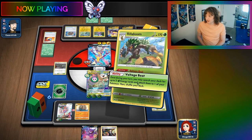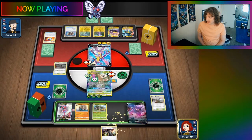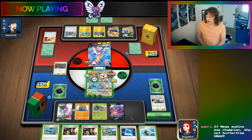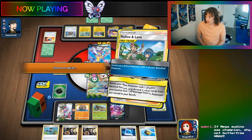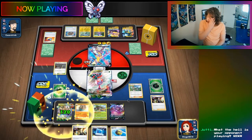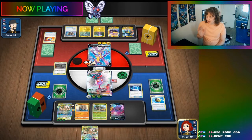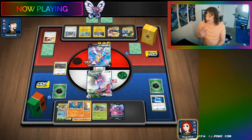How are we going to do this? We are going to Voltage Beat — one Energy onto Butterfree. Then let's Crobat. Mallow and Lana is not bad — let's Mallow and Lana. Send this up, we can get rid of these. That heals, that goes up. Then we discard this. We have to throw our hand out to do this, but it's worth it. Then we're going to use this, shuffle this back, get the Omastar. They now are unable to use items.